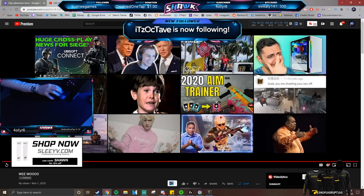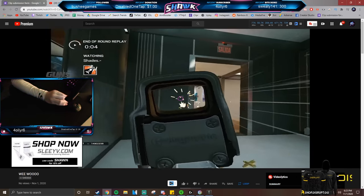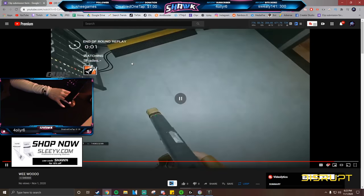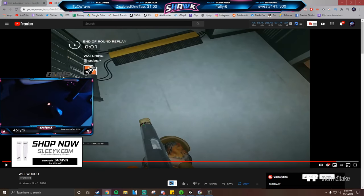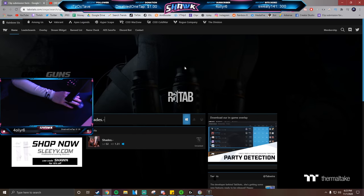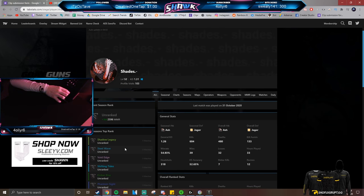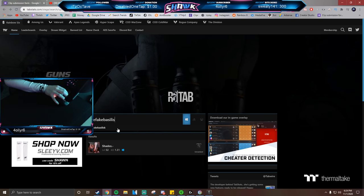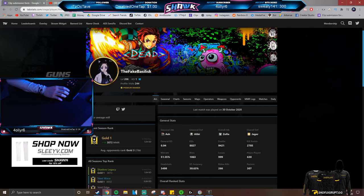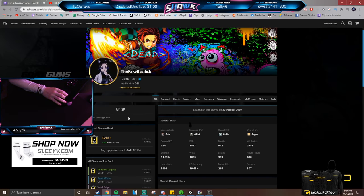Okay, so that wasn't bad Basilisk, but you do seem a bit lost — you had a hard whiff there. I'm going to say Plat 1 to 2 — but let me check the tab. I've played with Basilisk before and I feel like he could easily hit Plat 1 with a good stack. His account is unranked, which is strange. Looking up his main account — Gold 1 right now.